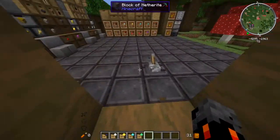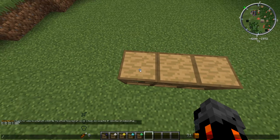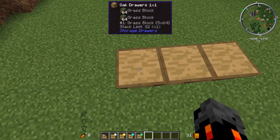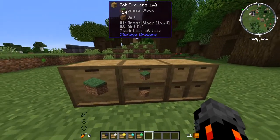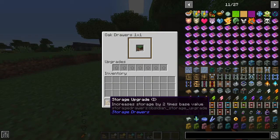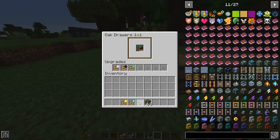If we use the regular storage upgrade and look at the top of the screen, we can see it has a stack limit of 32, 16, and 8. That means we can fit 32 stacks in the single drawer, 16 stacks in the two-drawer slots, and 8 in each of the four slots. If we put a level-1 upgrade in, it multiplies by 2, giving us 64. A level-2 multiplies by 4, giving us 128, and we can stack them all in there.